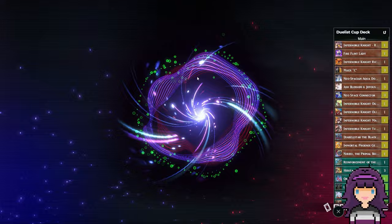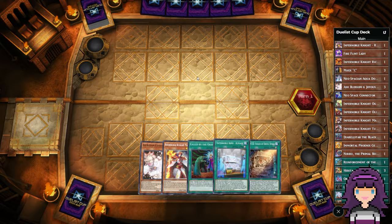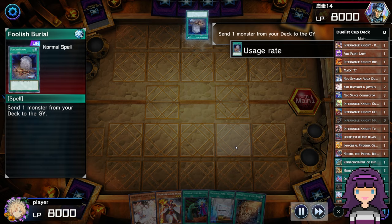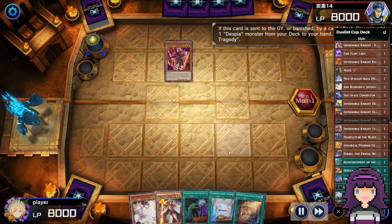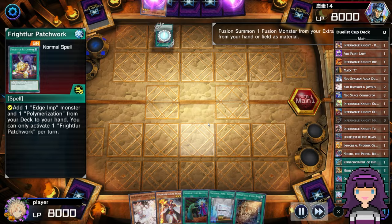As I usually like to do with more long-form combo decks, now that I've shown you what we can do going first and uninterrupted, let's take a look at a going-second game and see something a little more regular. We're playing against Branded Despia, by the way. Definitely glad to see that Ash Blossom in the opening hand. This hand looks a little weird, but it definitely does have plays — really, access to Diabelle Star plus any warrior monster is going to be plays right there. Opponent is going for a slightly more traditional Branded Despia build, still playing the Frightfur Patchwork edge imp package, which isn't terrible by any means, just not something you see quite as often these days.